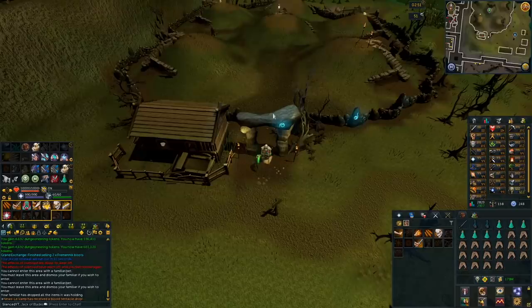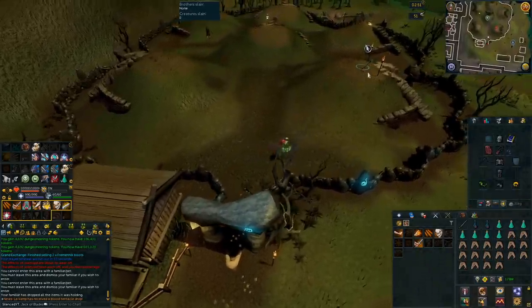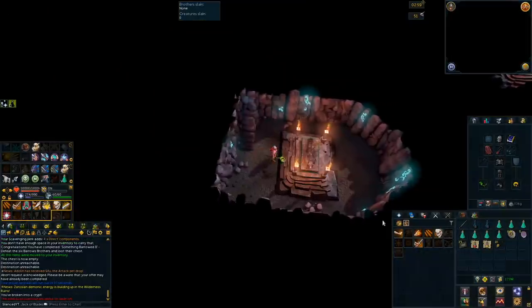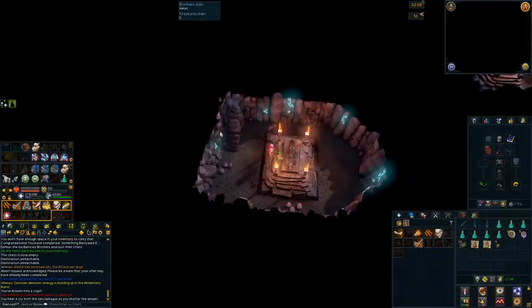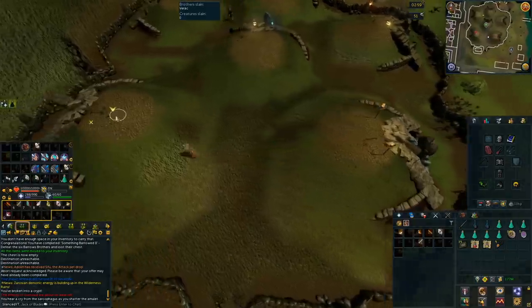If you guys don't know how to do Barrows, here's a brief run-through. There are 6 different mounds each with a shovel. You're going to want to click on that and you'll go into a crypt. In this room, you can search a sarcophagus where one of the Barrows brothers will emerge and you will need to kill them. In one of these crypts, you will find a hidden tunnel — save this for last. Kill all of the brothers before you go down the tunnel. A quick tip: you can bring Barrows amulets and use them on the sarcophagus to instantly skip that Barrows brother. You can use 3 of them each run.